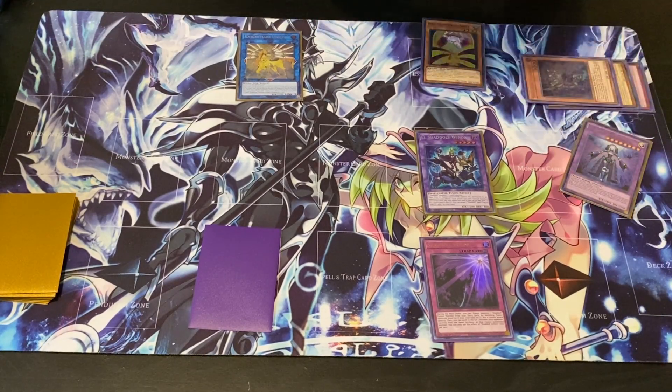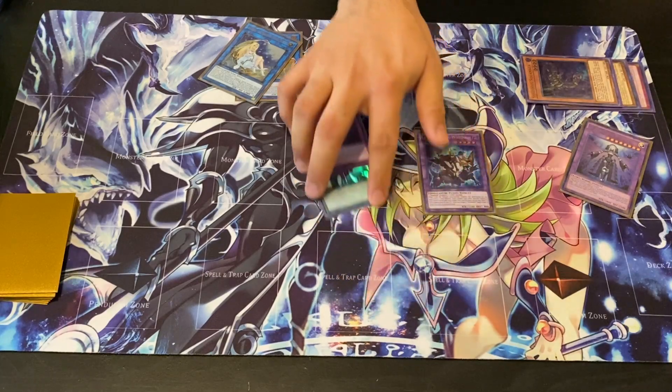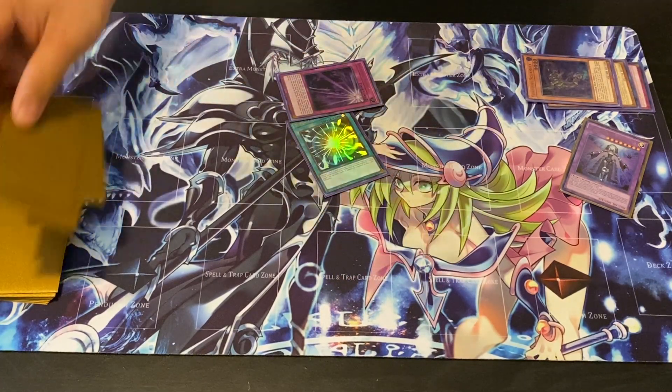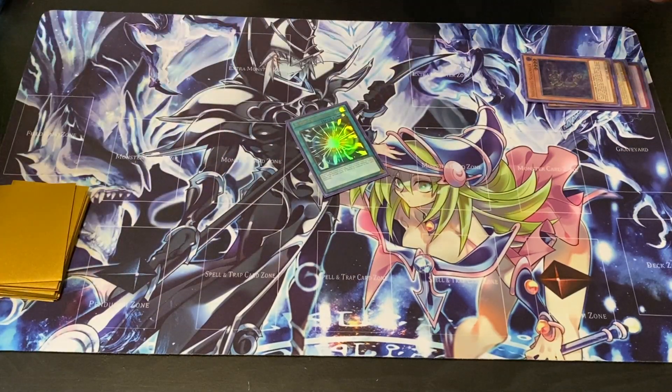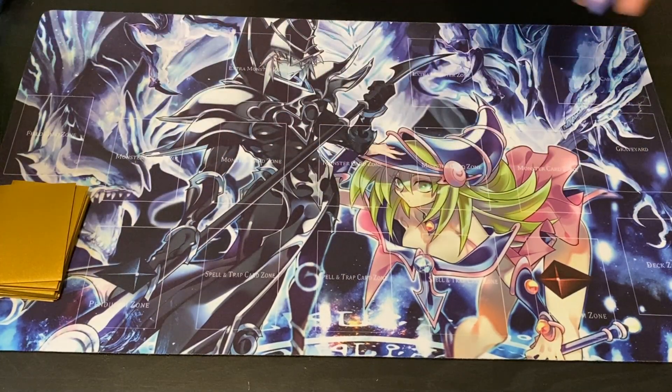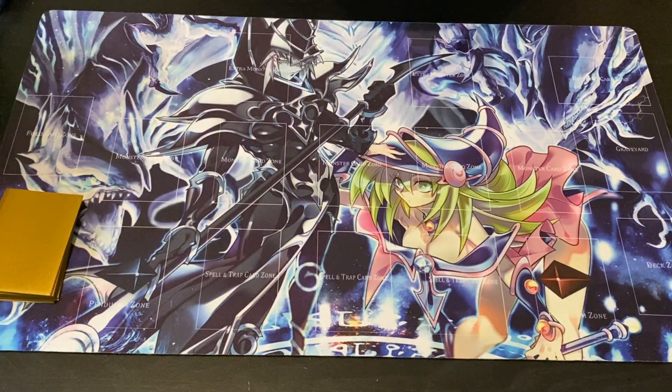Alright, this time we're going to go ahead and reshuffle everything up and then do our going-second hand. Going second — I like it better because I get that extra draw, and that extra draw always comes in clutch. Now that combo I did with Releona, you can actually do a similar combo with Mathematician, which I'll show you if I open up with one. Let's just see what I draw into now.